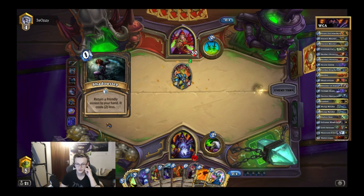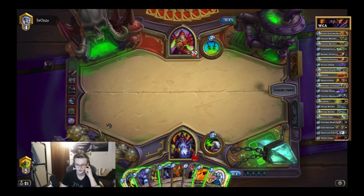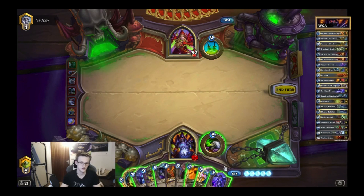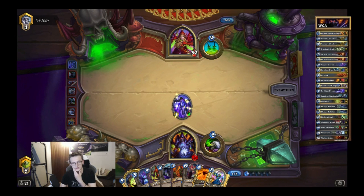Shadow step — that's really good for me actually, because I had nothing. I need a giant. Another drake, really good. It makes my play much simpler. He uses one shadow step, he negates like a lot of damage.